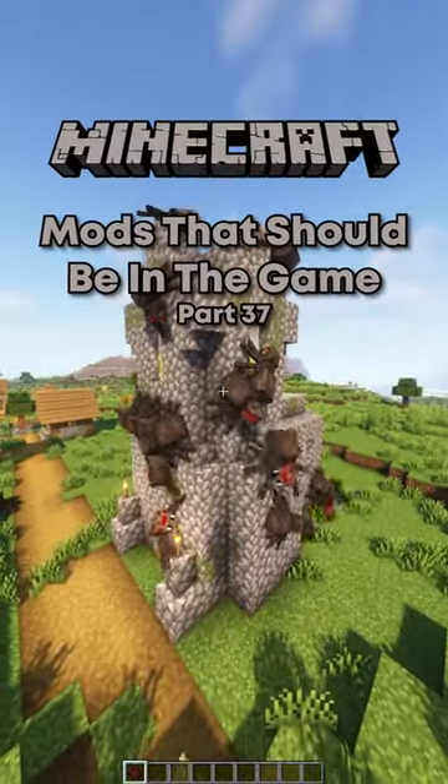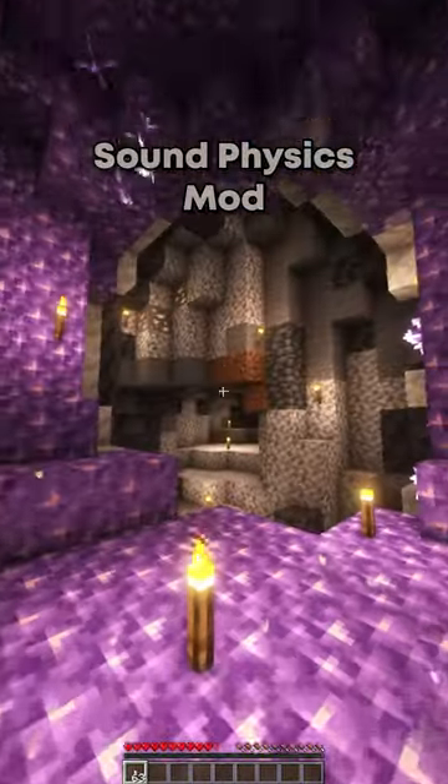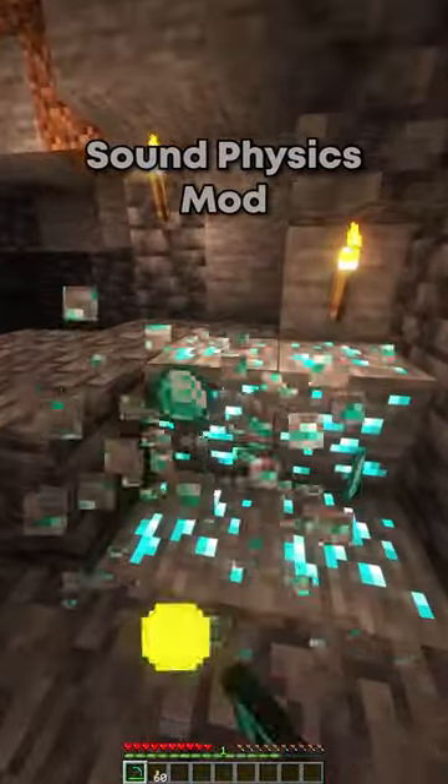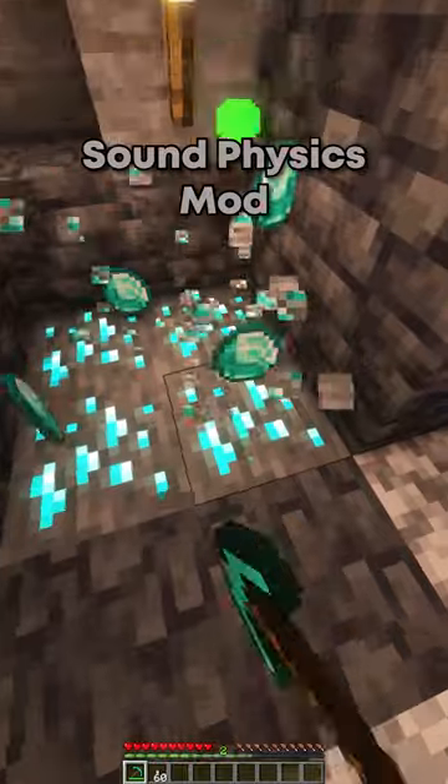Minecraft mods that should be in the game, part 37. The Sound Physics mod adds realistic sound to the game. Reverb and other audio effects are added to all sounds in caves.